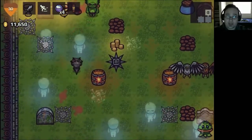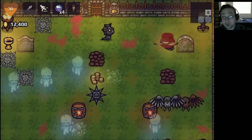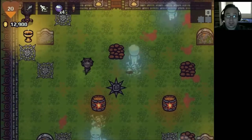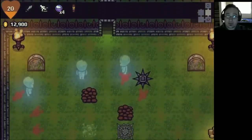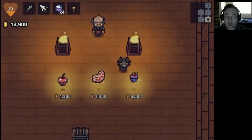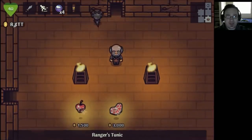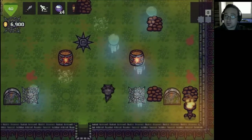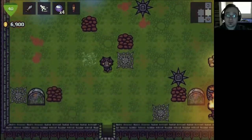Mimic enemies are pretty standard, and as someone who hates mimics, I can honestly say I think it kind of robs the uniqueness of them. And now we can see why the mini-map being so small is a problem — you have to kind of remember the layout. We got ourselves a ranger's tunic, which seems to have made us a little faster. Maybe not.